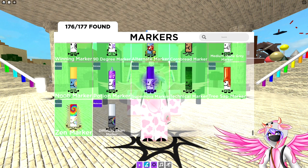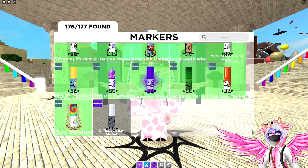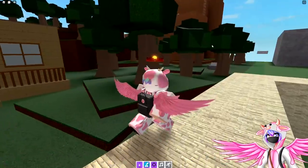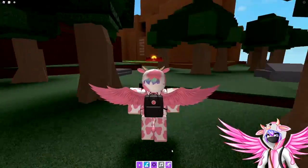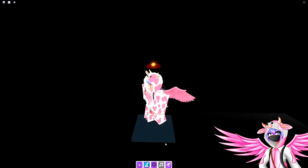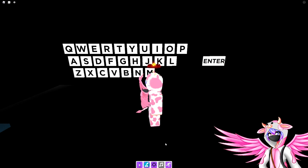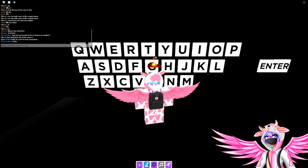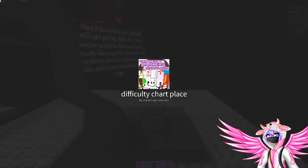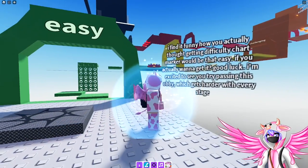I'm also going to be giving some tips for certain parts of the obby so that way it can be a little bit easier for you. What you're going to do to get this marker is head over to the giant mountain over by the forest. Once you get here, go ahead and touch this wall back here so that way you can teleport inside of this room. On this keyboard you're going to type the word 'difficulty', and if you type it correctly it'll put you inside of this game which is a difficulty charred obby.